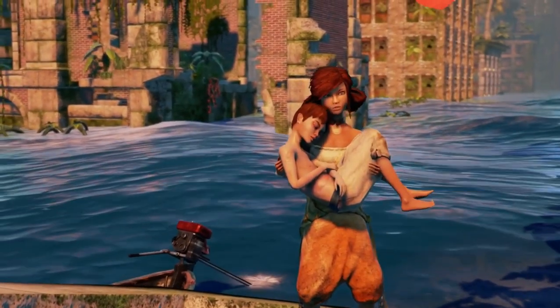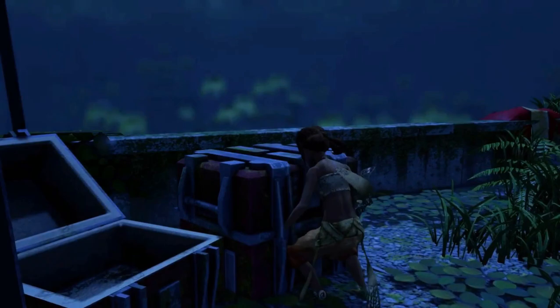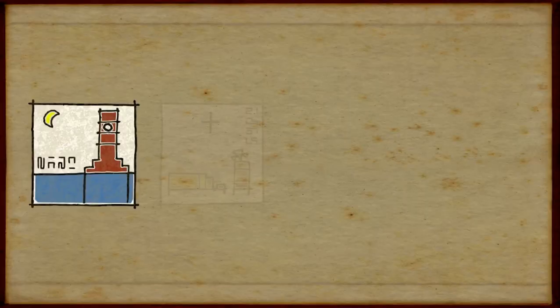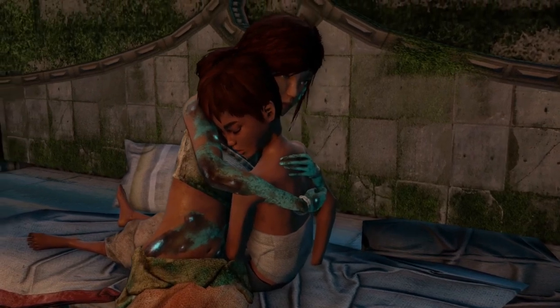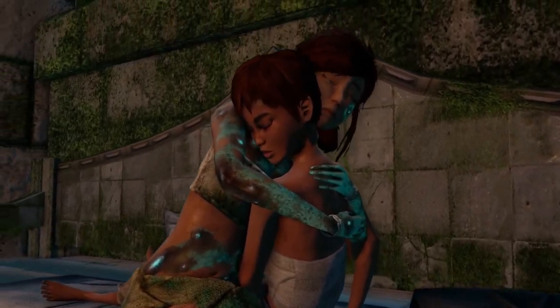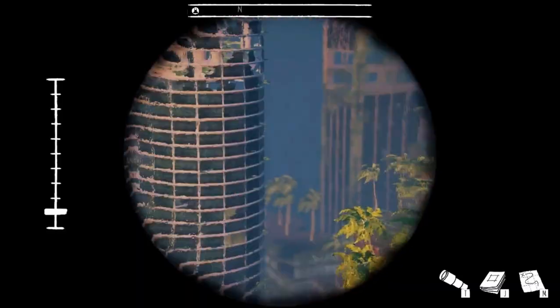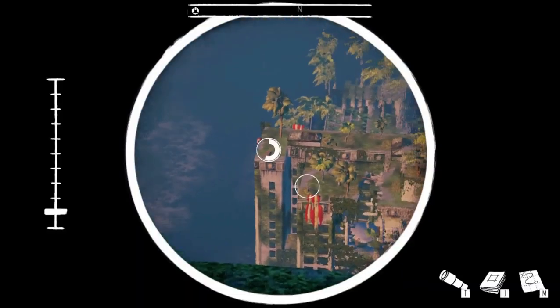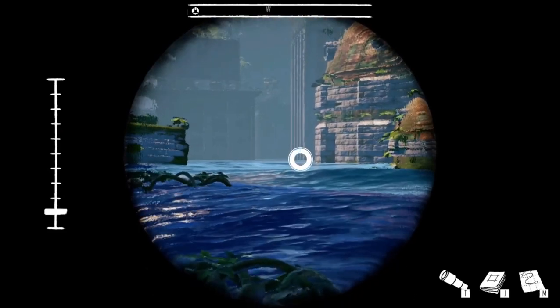In Submerged, you play as Miku and your brother Taku is injured and sick. Across the city there are crates that contain supplies to help Taku. Opening them up reveals more of the story behind these two kids and makes Taku get better while Miku's mysterious infection spreads. The crates are located on 10 ruined buildings. You can spot them by climbing up to tall places and marking them on the map with your telescope. You'll also mark secrets and boat upgrades this way.